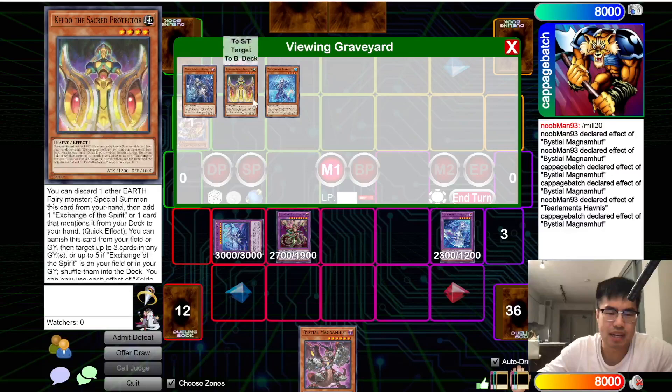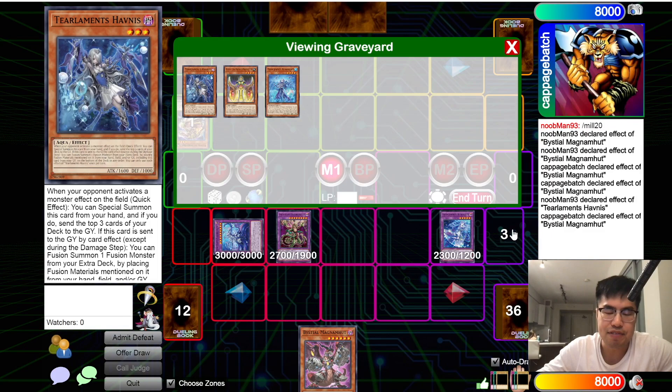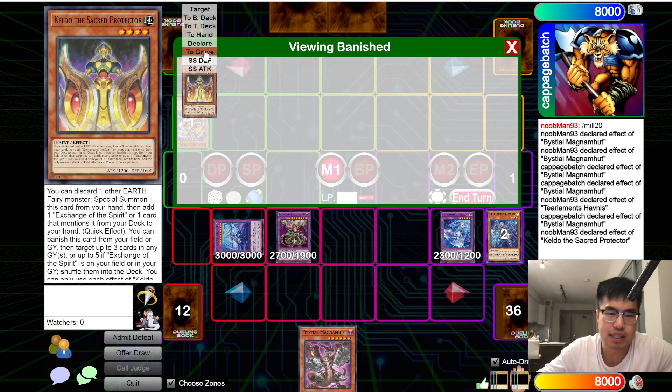The Bestial targets the monster and it does actually have to banish that target in order to be summoned. It says you can target one light or dark monster in either graveyard, banish it, and if you do, special summon this card. So we can actually use the Shuffler to shuffle back the target, and then their Bestial will stay in their hand.